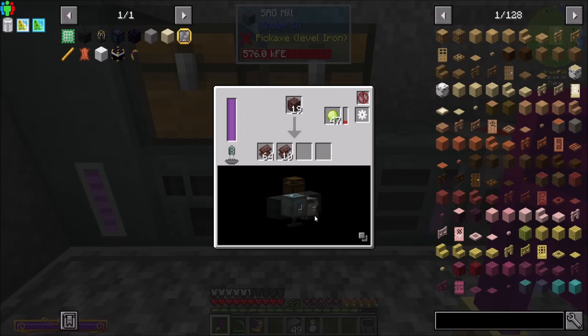We should probably be push-pulling to the back so that you can A, dump all that stuff into the AE system, but also B, when we ask AE to craft something with a sag mill that'll work. I think that would be a smart play on our part.